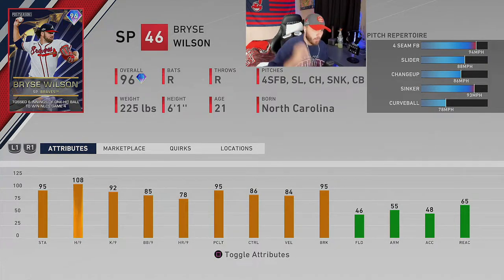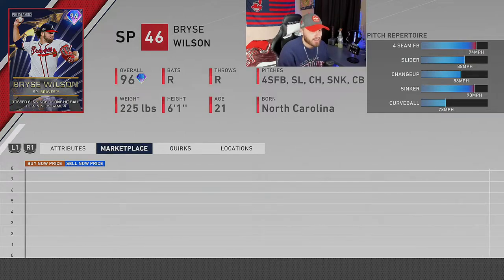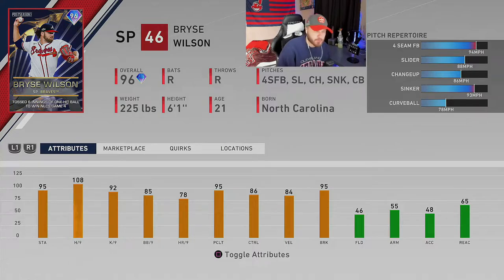Next up is Bryce Wilson, 96 overall starting pitcher. He tossed six innings of one-hit ball to win NLCS Game 4. He's got a five-pitch repertoire including the sinker-slider combo. He's got 95 break, 86 control, 108 hits per 9, and 95 stamina. He's got quirks: Pressure Cooker, Untouchable, Control Artist, Workhorse, Stingy, and Grounded. A card I'm excited to use — he'll definitely get at least one or two starts from me.